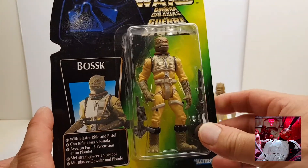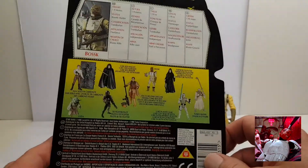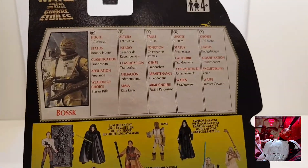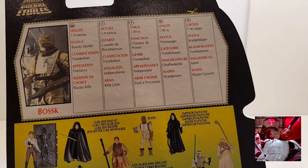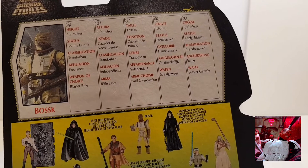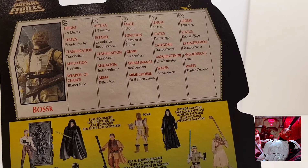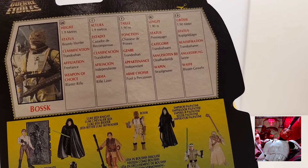I think it was '95 for the red ones. On the back there's a bit of detail about him: height 1.9 meters, status Bounty Hunter, classification Trandoshan, affiliation Freelance, weapon of choice Blaster Rifle.